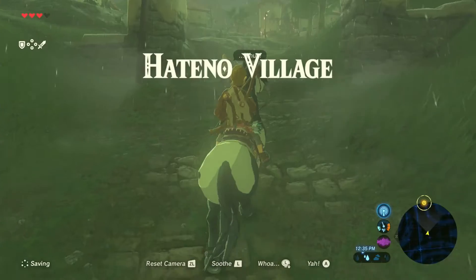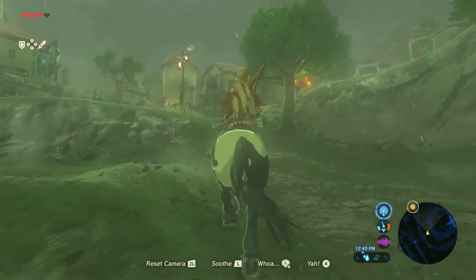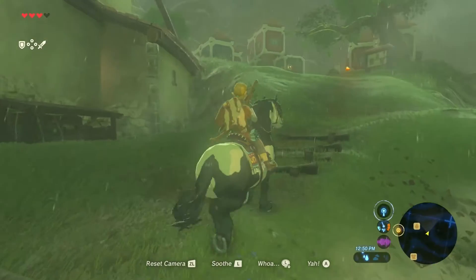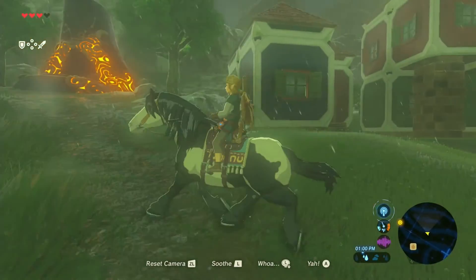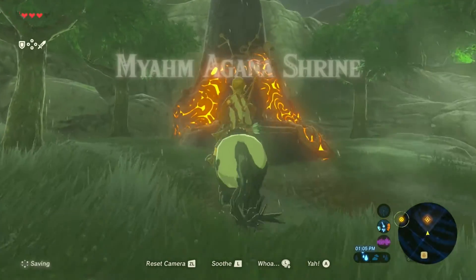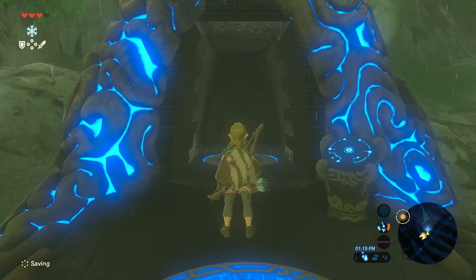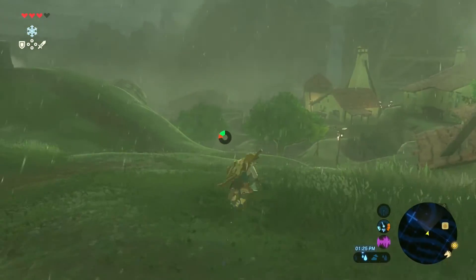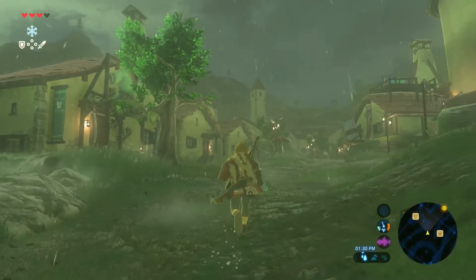Okay, we gotta go see Purah. I'm gonna grab this shrine first. Spoiler alert — there's a bridge somewhere. That house there is gonna become Link's house — it's a side quest, it's pretty easy. I wanna go find a bed and have it not rain in this game. The rain's really annoying. Now we can travel to that shrine, we can travel to the village — now we can go find Purah. And she's over there.